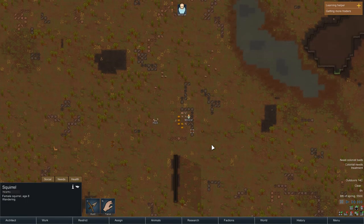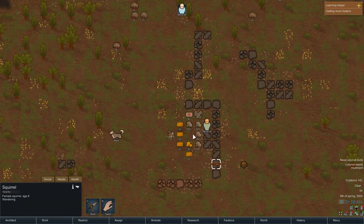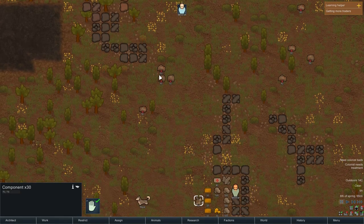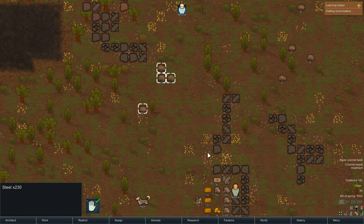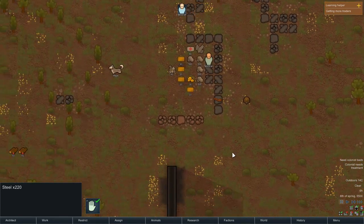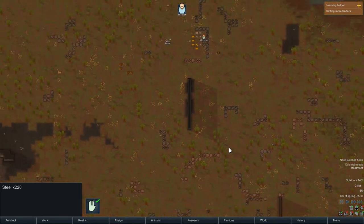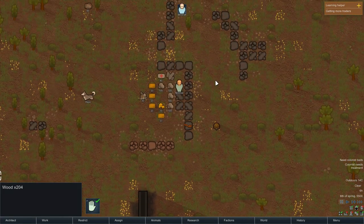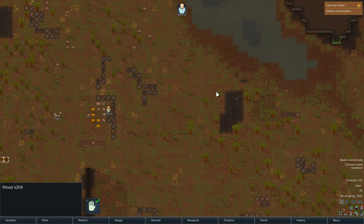We start with a bit of silver — that's the currency we use to trade with when traders come around. We have packaged survival meals as food, gold, and components. Over here there's steel, which is a construction material that'll come in handy. We'll unforbid all of that. I thought there would be wood — there's the wood. So our resources are kind of scattered, but we'll take care of that.